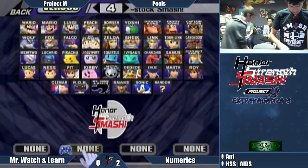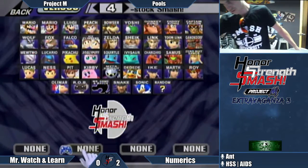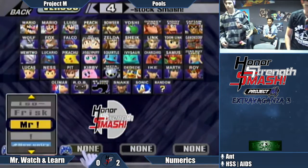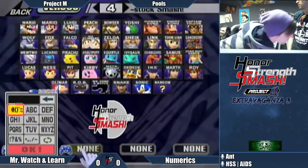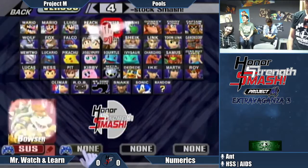So when refreshing your invincibility with ZSS right before you ledge dash — Z button, Z button, Z button. He might be playing Ike though. Just grab. So yeah — oh, I gotta stop recording. Bowser! Go!